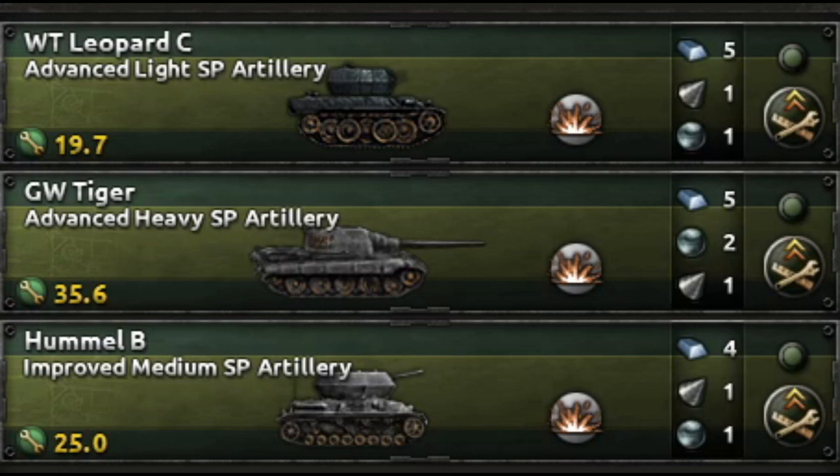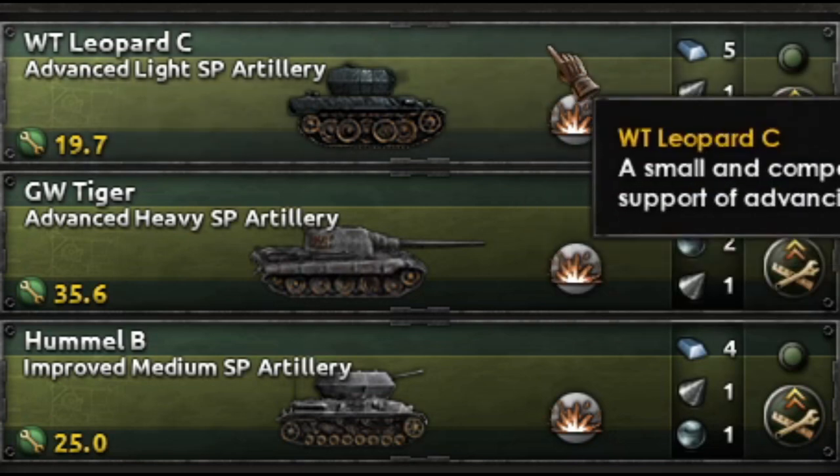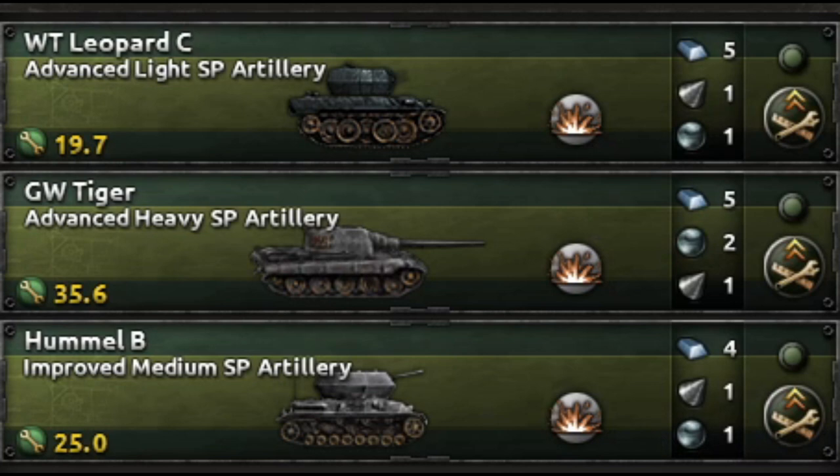Today I'd like to engage you in a discussion about the differences between different types of SPG — more specifically the advanced light chassis versus the advanced heavy chassis versus the improved medium chassis. SPG is the artillery variant of a tank, and we're going to go into the different features of each chassis type and how your military advisors affect the different types of battalions inside of a tank division template.